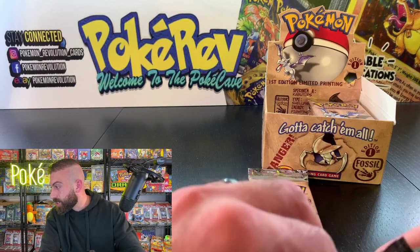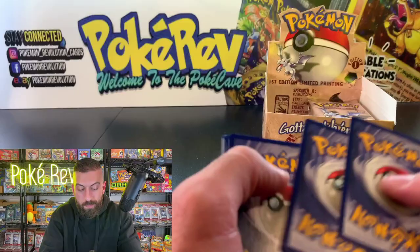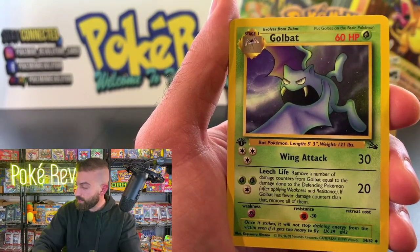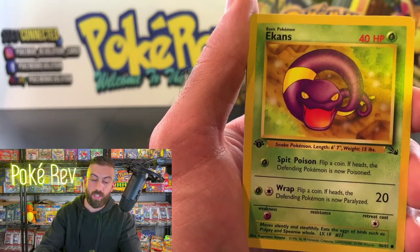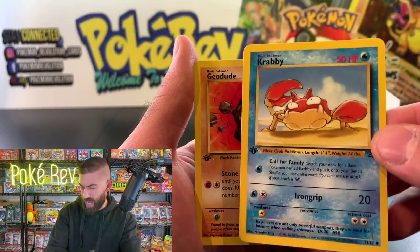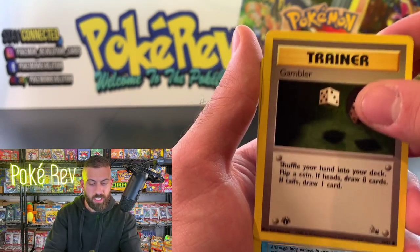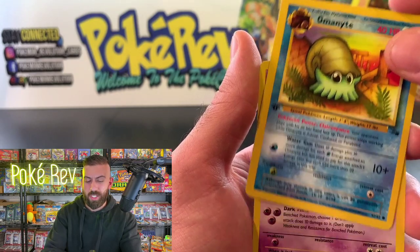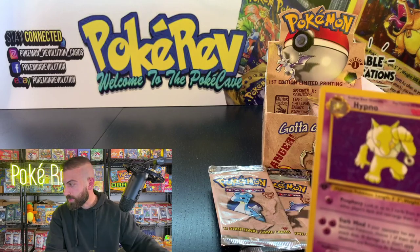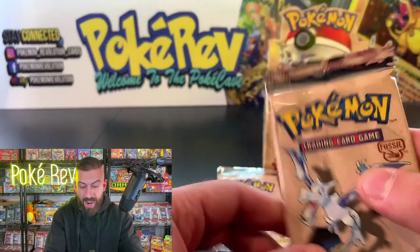I remember opening base, jungle, fossil, and rocket as a kid — I was constantly digging into these packs. Second pack for Richard: Golduck, Wheezing, Ghastly, Slowpoke, Horsea, Energy Search, Psyduck, Ekans — come on, I'm ready for the Dragonite, Gengar, or Lapras holo. And there he is — but he's in non-holo form. Either way it's still really good to see! My heart skipped a beat. This is a really nice-looking non-holo Dragonite — evolves from Dragonair. First edition stamp, Fossil logo — 100 HP. This is nostalgia right here.